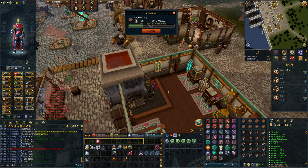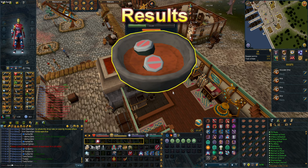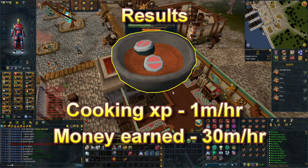Port spice packs cost 1 Taito and 350 chimes each, and are the only way to obtain spices outside of player-owned ports. It's a limited cooking money-making method that gives you an insane amount of GP and experience. Doing this once in a while can net you up to 1 million experience per hour and up to 30 million GP per hour. Once you have 250 spices it should take around 8 minutes to cook all of them, netting you around 4 million GP and around 125k cooking experience.